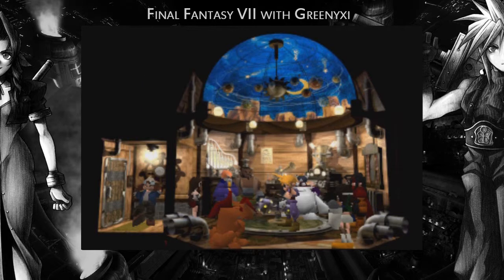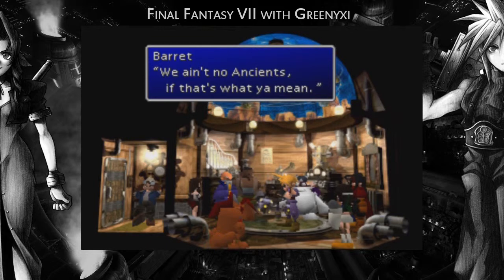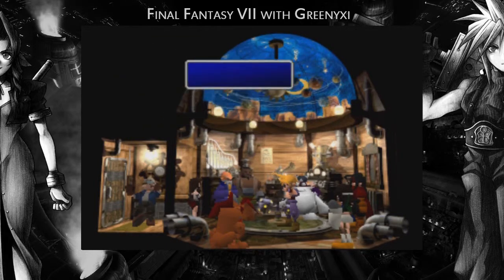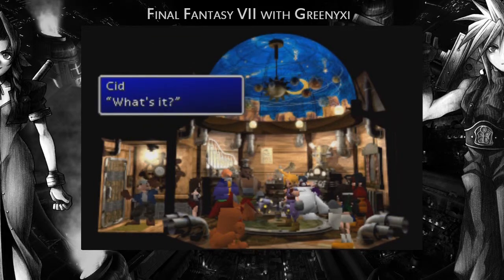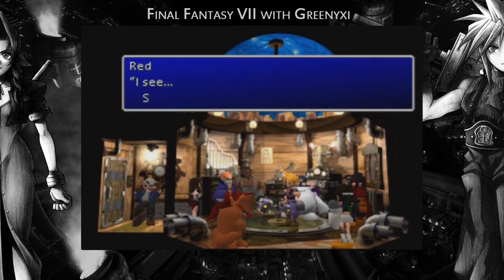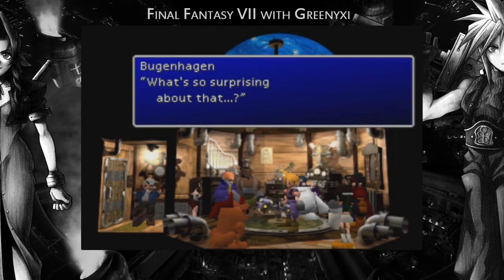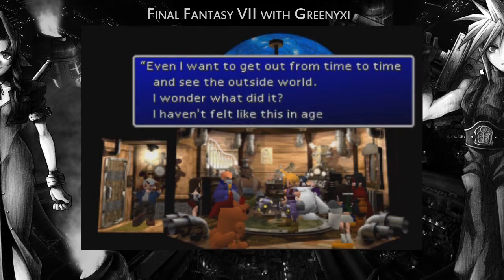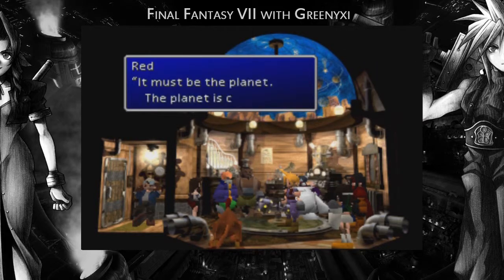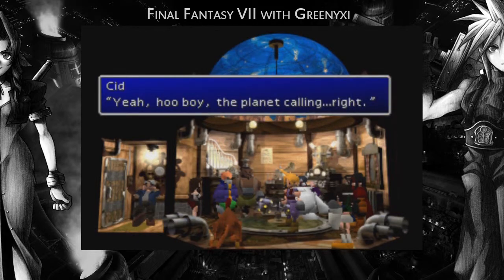So what this is getting at now is that they're all doing it for Aeris — Aeris' death and to save the planet, obviously. They are completely clueless as to why Aeris sacrificed herself by just praying. What did Aeris know? Why did she face Sephiroth without running away? Bugenhagen wants us to take him to the place that Aeris died, or around that area. The planet is calling you.